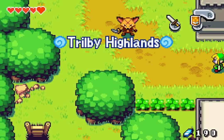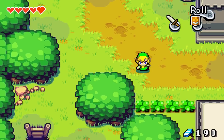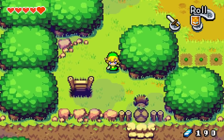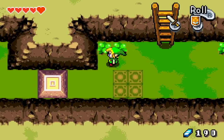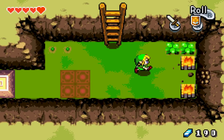Welcome back to Minish Cap. Today we are heading to Mount Cronel, because there is no Death Mountain around here. It's instead a mountain named after us. Why not? The rest of this area we have to come back to much later in the game. It's mysterious.